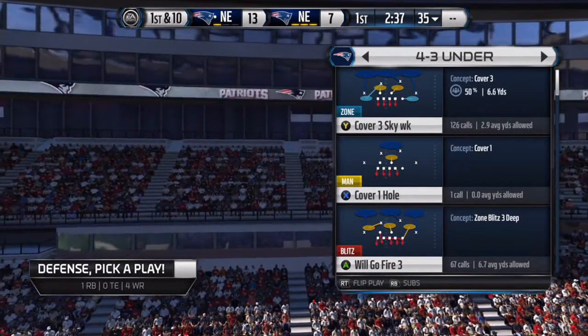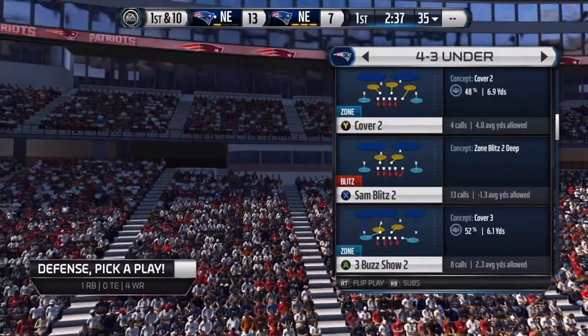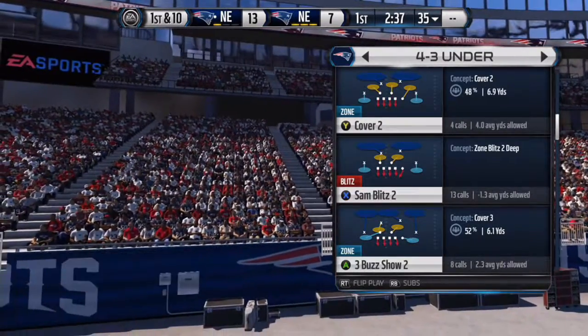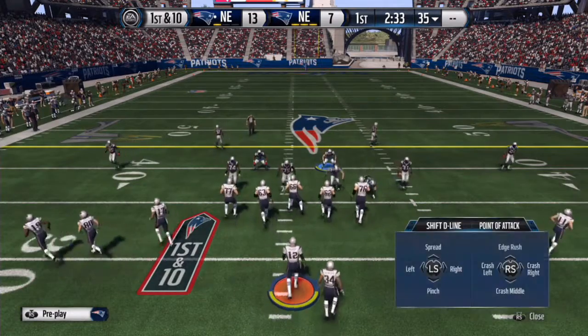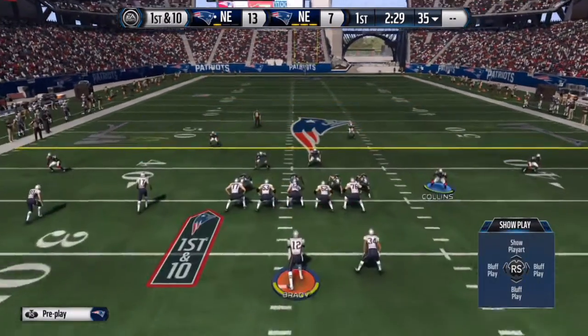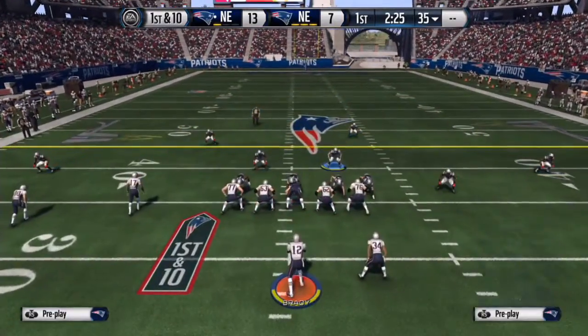What is up YouTube, this is that Asian dude. I'm gonna bring you guys a nice little edge heat. The play is in 4-3 Under and the play is called Sam Blitz 2. All you want to do is base the line, shift your D-line to the right, crash them down to the left, and move this guy a couple steps to the right. Re-blitz him and this is what it should look like. You could quarterback contain.